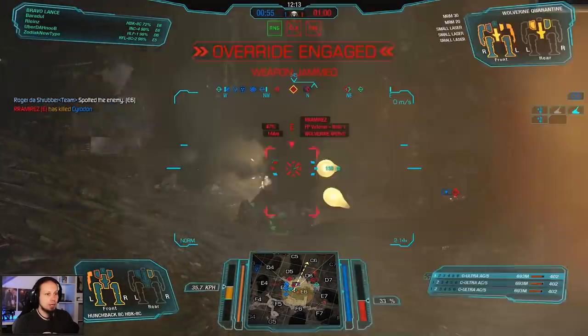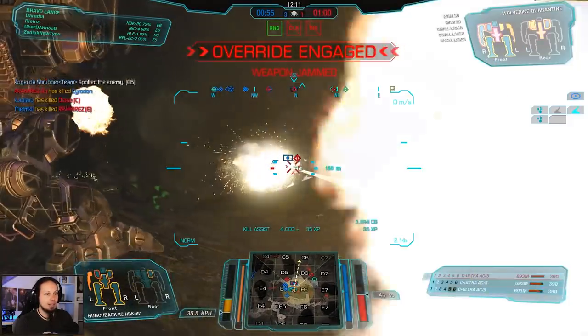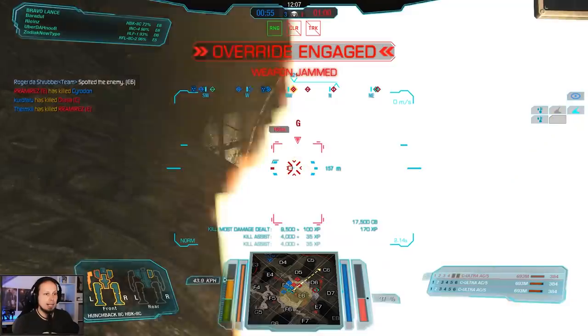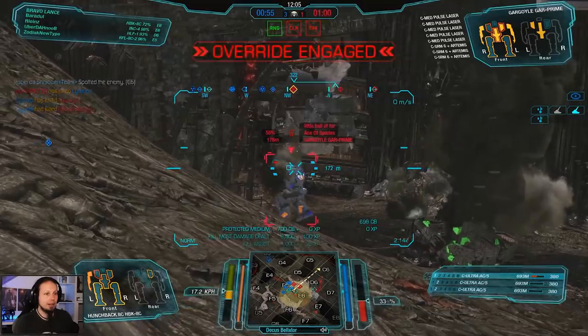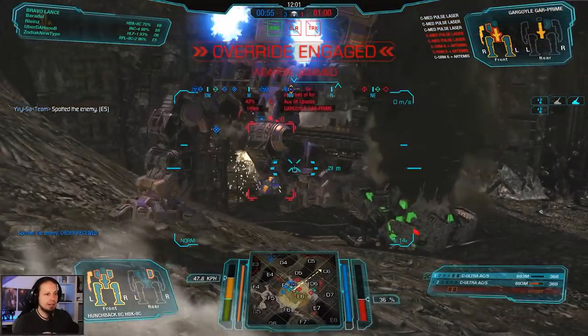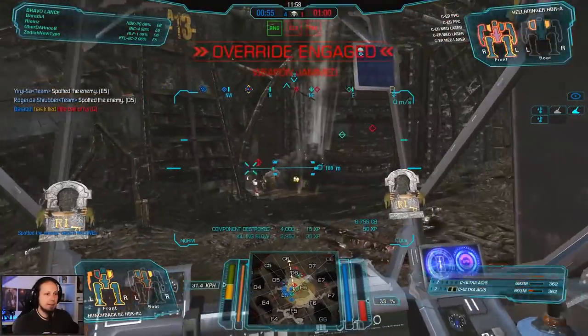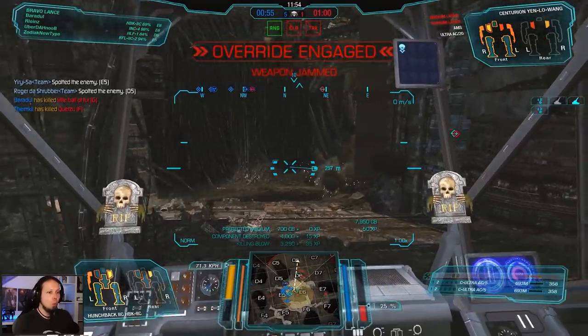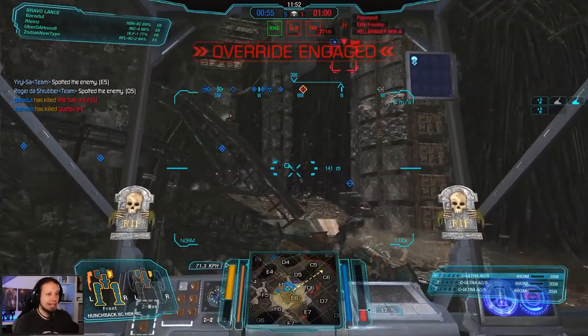Let's go for him — actually, let's go for the Wolverine because it's a better target. The Supernova is already taken care of. There's a Yen Luan as well as the back of a Gargoyle. Hey Gargoyle! Wow, this is escalating crazily. Got your back, buddy. Centurion down. We were obliterating these guys. Great job guys, very well done.